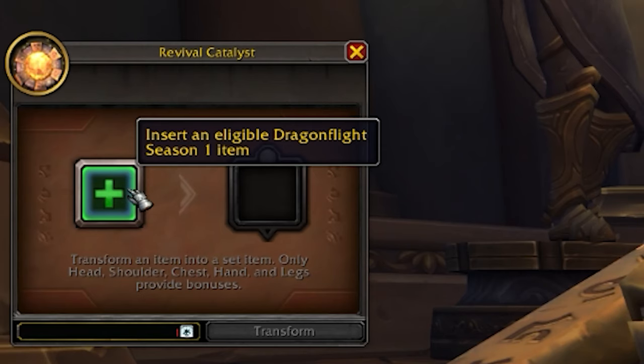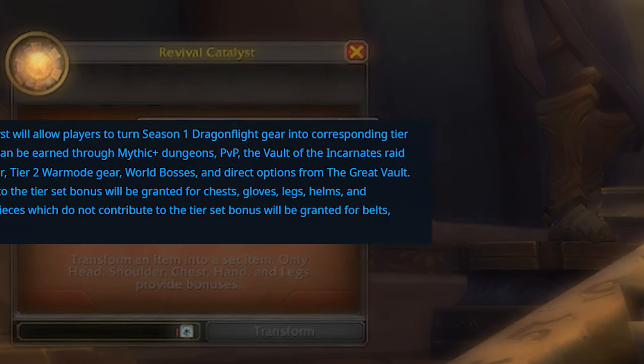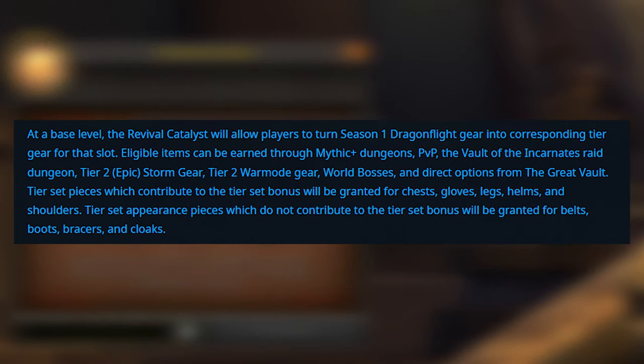The items that are eligible for this are essentially just season one items — so you have mythic plus loot, great vault loot, raid loot, PVP items, and actually epic items from the primal storms are also available, as well as epic war mode gear. So a ton of items available from all walks of life.